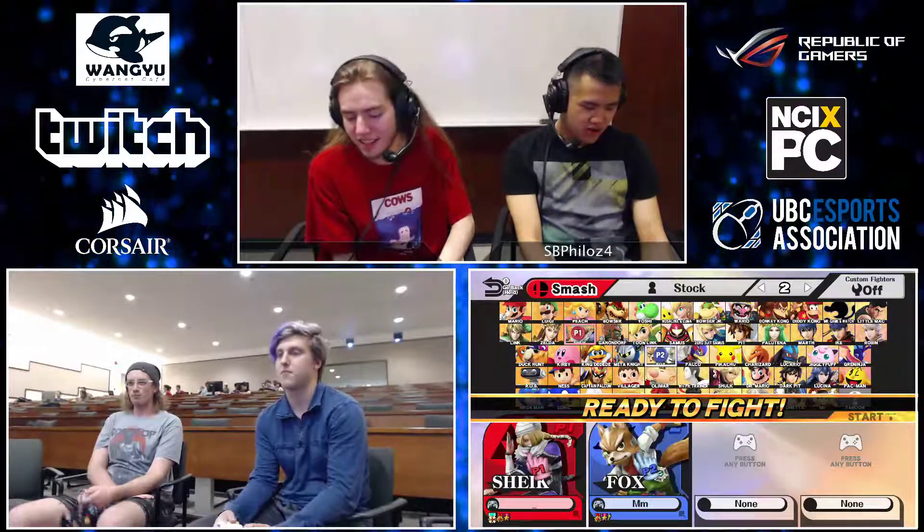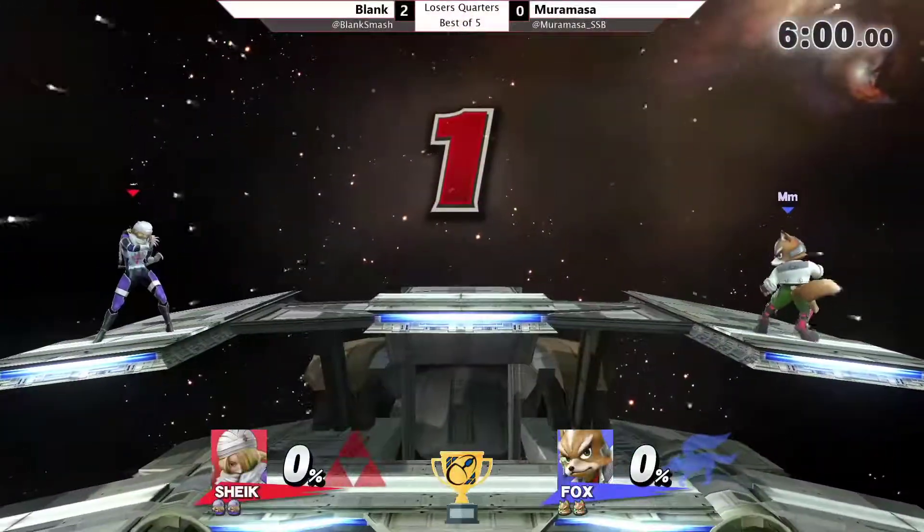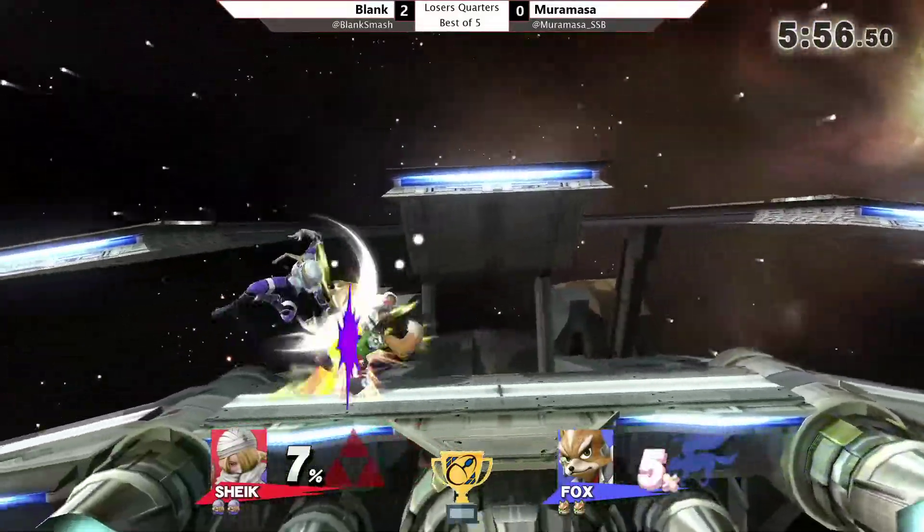But you know, fifth place is way outplacing his seeding. He beat Zach Rogers, who did better in Smash Nest than here. Well, there's harder people here. Either way, we're going into Game 3 going back to Lylat. Murumasa, in his earlier set in Winners, was actually going Ryu to try things out, but now he's just going to stick with Fox.